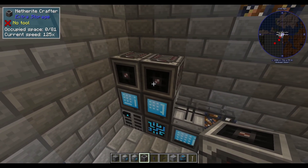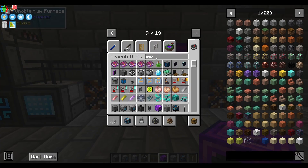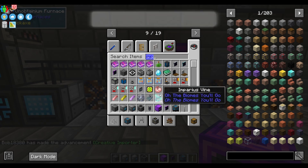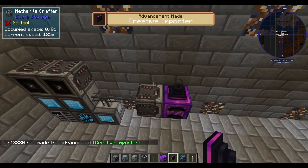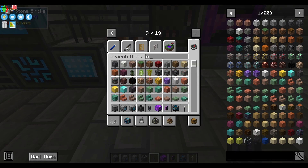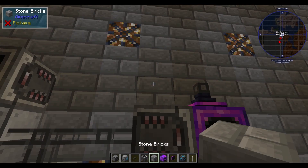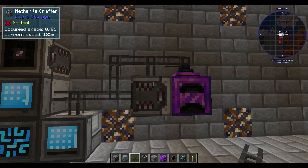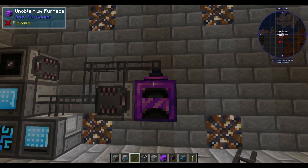One crafter I'm going to use for processing things I want to burn, but not all the time. You're going to need some sort of importer, and that will let you retrieve the items that you smelt. Generally I have the importer on the bottom and the crafter on top — so I switch it. It's simple; connect it up nice and easy like that.